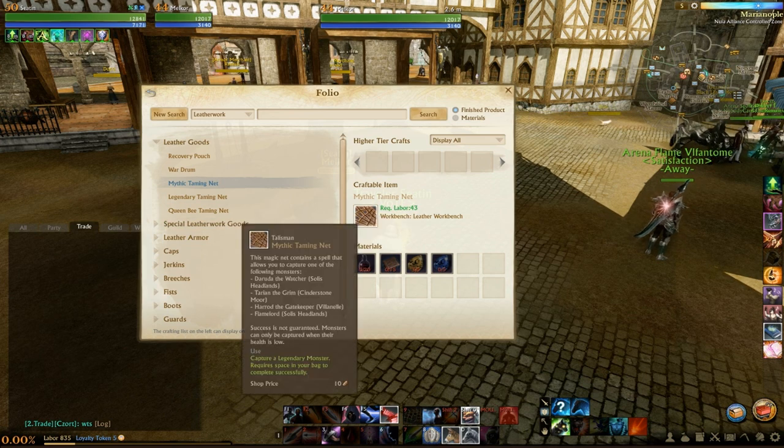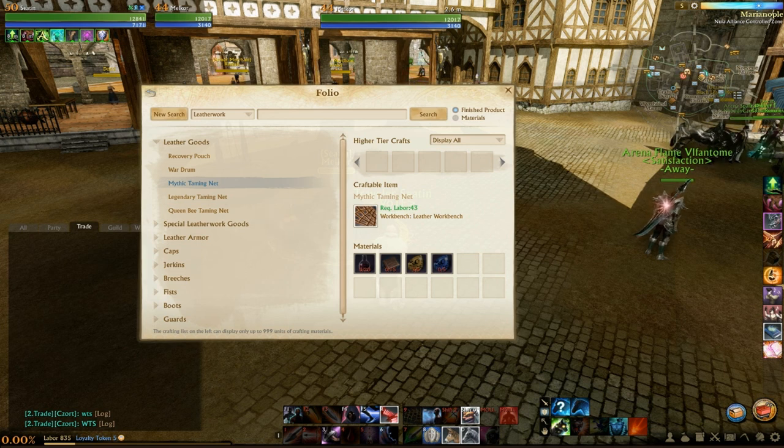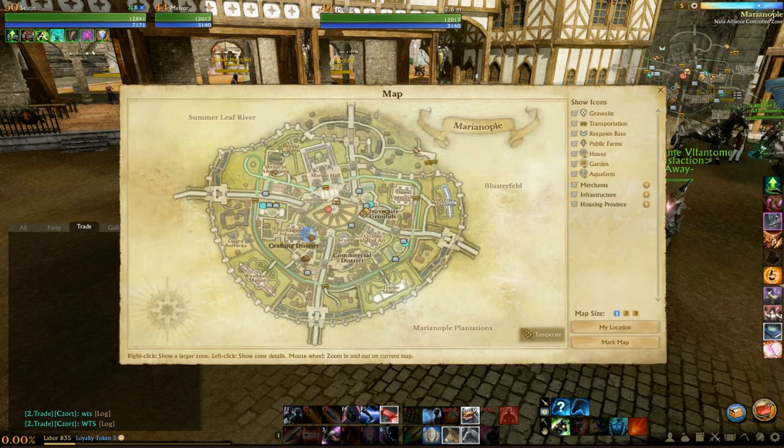Nets can be thrown at these world bosses when they are under 10% health. There is kind of a rumor going around that the lower you get the boss's health the better — so you can throw the net anytime under 10%, but if you get it to 1% you have a greater chance of catching it than at 10%. I don't know if this rumor is true. I've had some where I've literally brought the boss down to a few thousand health and the net has just totally resisted. The only thing to bear in mind is that you do need the boss to be under 10% before you throw the net, or you simply cannot capture it.